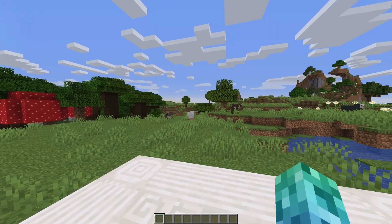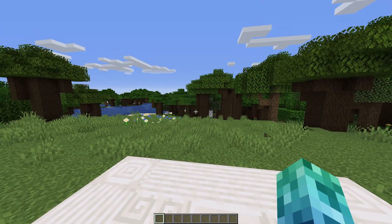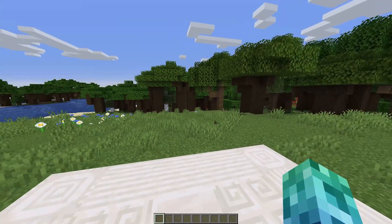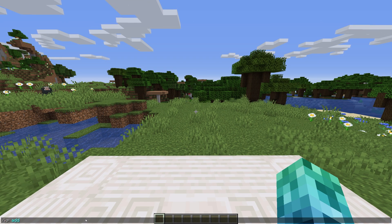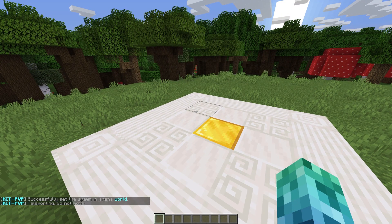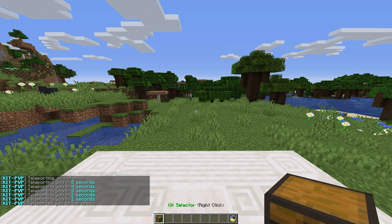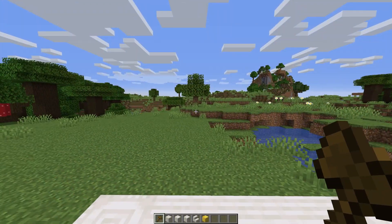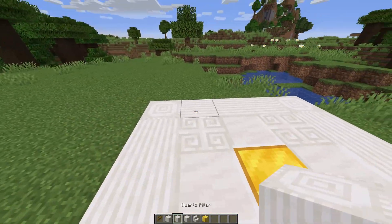With the plugin installed, there are a few things we have to do. First, we need to select a spot for KitPVP to take place. This could be an arena or an entirely different world. We'll use /KPAddSpawn when we've found a good place for the spawn point. /KPSpawn would teleport you or a player to the spawn point, and it'll give you a kit selector as well as a back-to-hub teleporter.